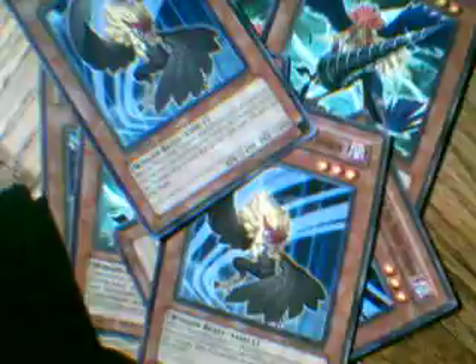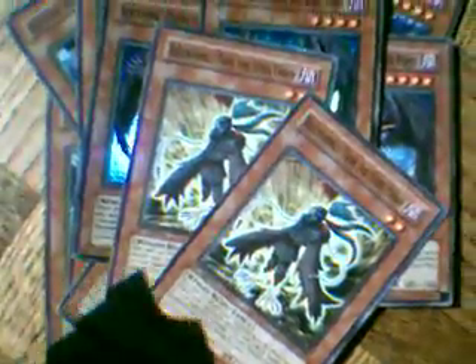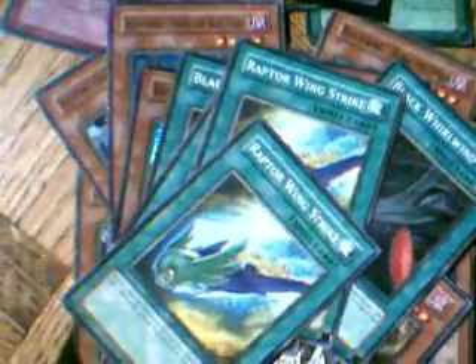I know people are interested in Blackwings, so: I have two Siroccos, four Boras, three Kaluts — one's first edition — three common Shuras — one's first edition — two Super Rare first edition Shuras, two Fanes first edition from Ancient Prophecy, two Black Whirlwind spell cards, four Raptor Wing Strike spell cards, and two Fake Feathers.